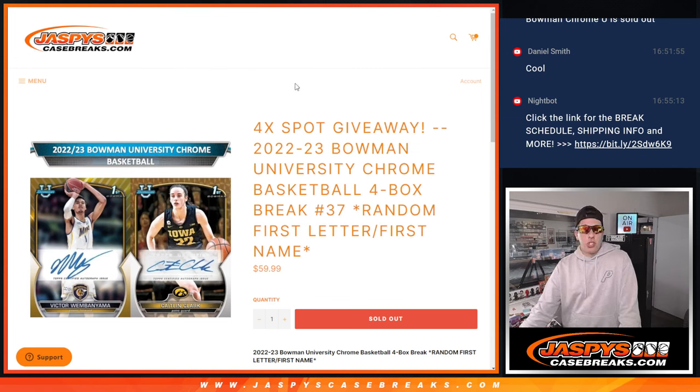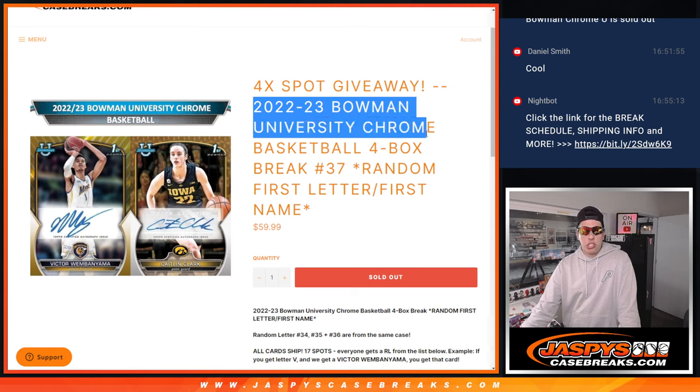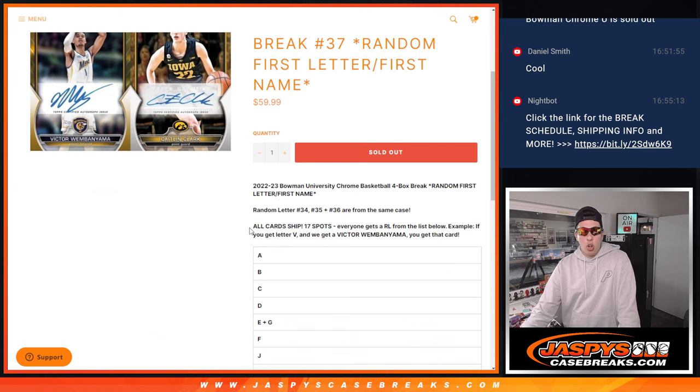What's up guys, Michael here with Jaspi's Case Breaks, and happy Father's Day to all the fathers out there. We are going to be doing a 2022-23 Bowman University Chrome 4-box break. This is from a fresh case, random first letter of the first name, break number 37, all cards ship.